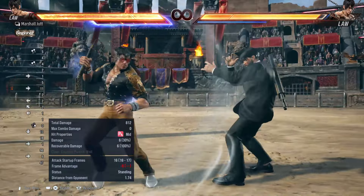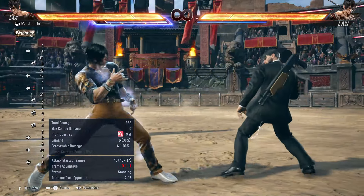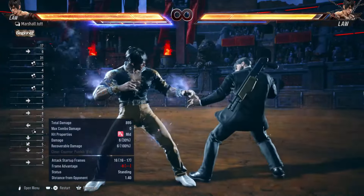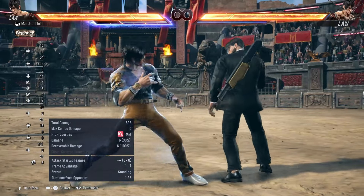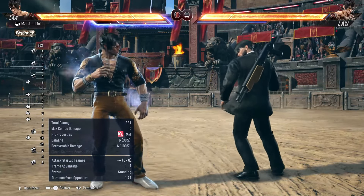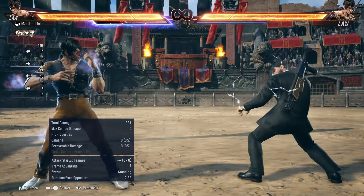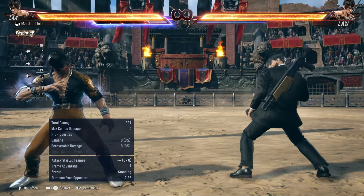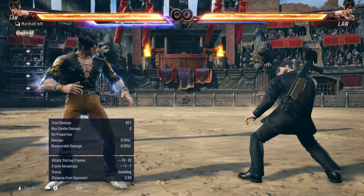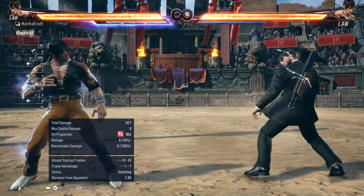There are two ways you use the nunchucks during heat: from while-standing 4 or while-standing 3 into DSS, and from neutral. I suggest you stop using nunchucks from while-standing 4, because the range of while-standing 4 is not that great and you have to be very close to your opponent — that will be very bad for you as your turn will be over. Instead, do the nunchucks from max range, which is 2.3 to 2.5. Practice maintaining this distance — it's easier said than done when your opponent is also moving, but with practice and building your fundamentals you can do it.